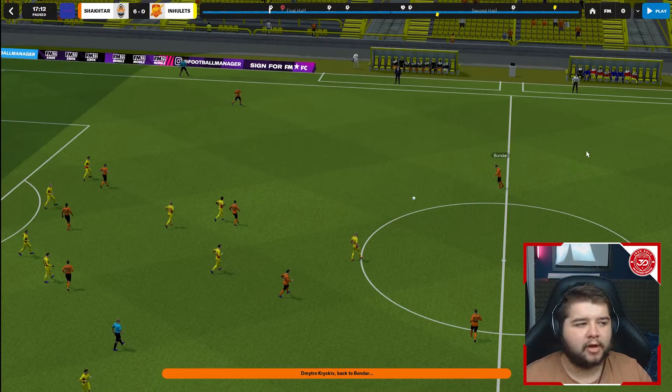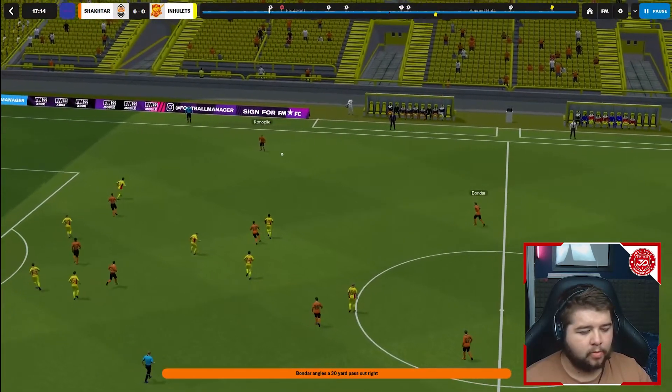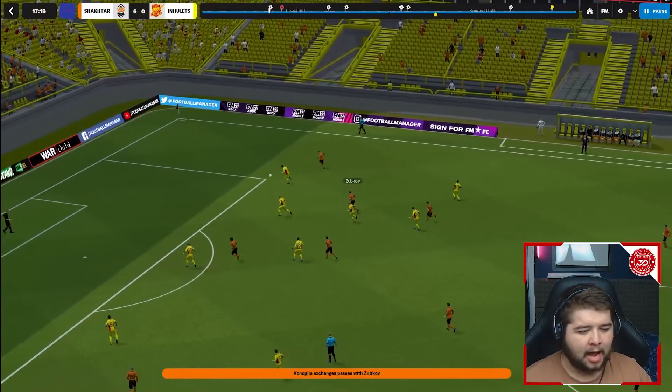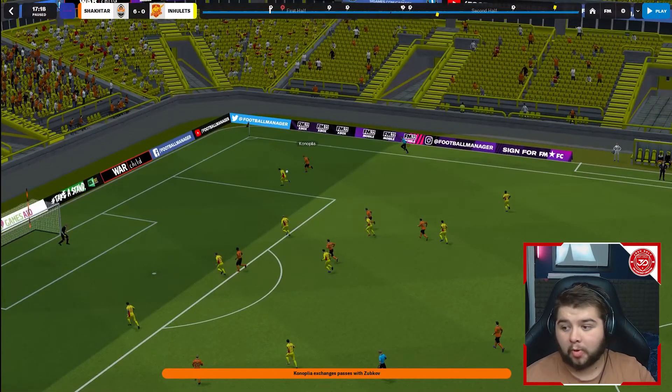The game I've picked out is a 6-0 win with Shakhtar against Inhulets. Let's break it down: the center back picks up the ball, plays it out wide to the fullback, who uses the man inside, back out — and that's the link-up between the winger and the wingback, with a great overlap and run into the middle.